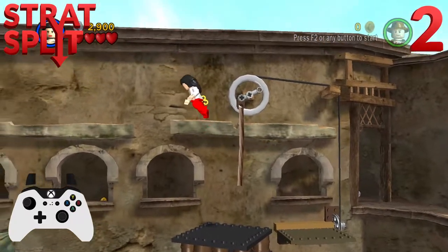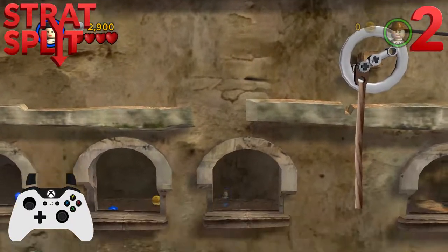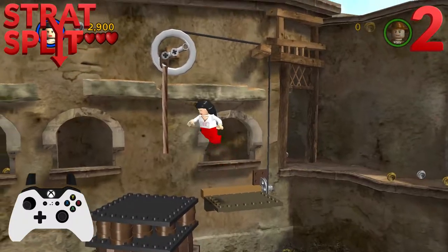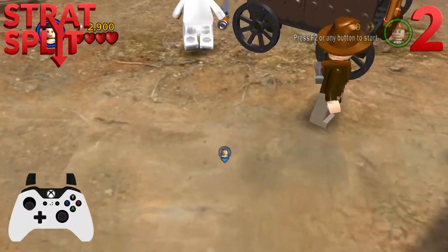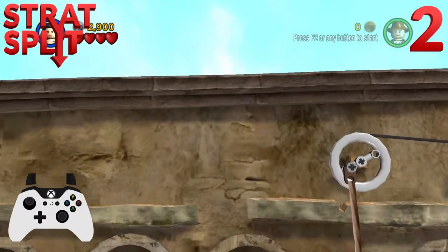The other way is to jump to the left to this spot here, then spam jump and move away from the camera. You should then be put behind the back wall, but you can loop back in and land on the OOB layer. I used to do this one quite a lot and had a couple of problems with it, which is why I changed over, but I know quite a few runners who still use this one religiously, so feel free to use it.